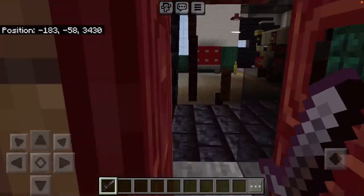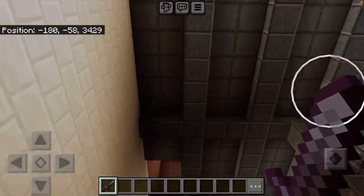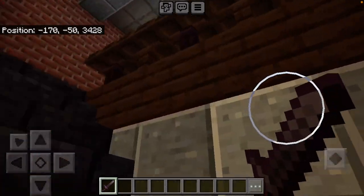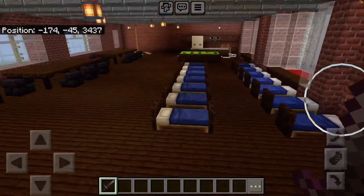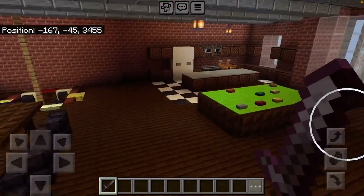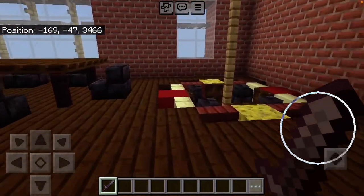Every year they get longer and longer. Upon entry, we're greeted by the apparatus bay. If we go up here, we'll see the station quarters, as well as the beds and everything else. The kitchen and pool table, as well as the fire pole.